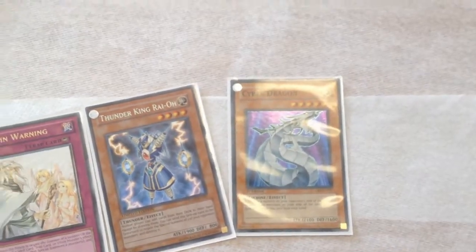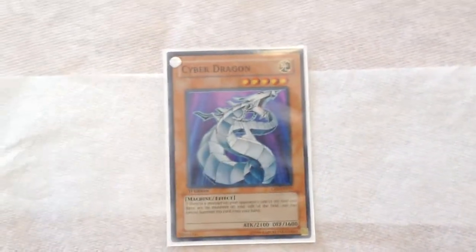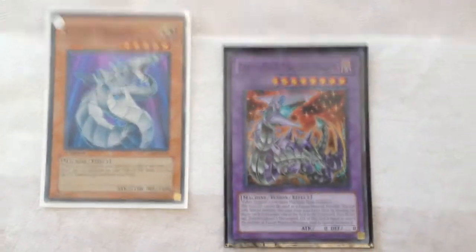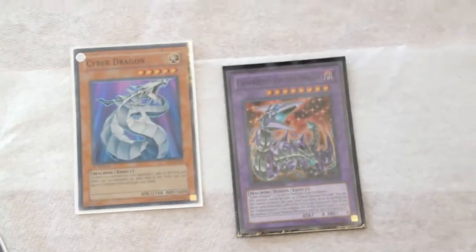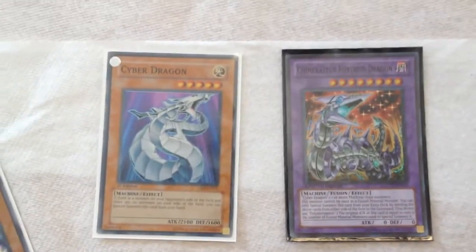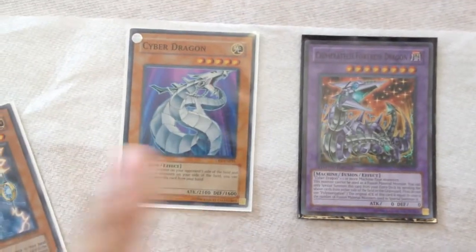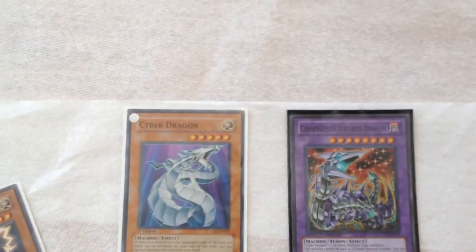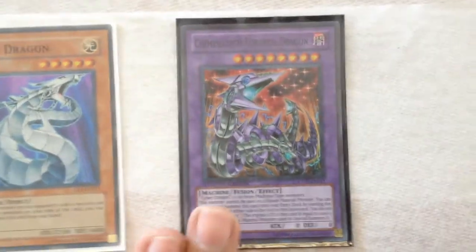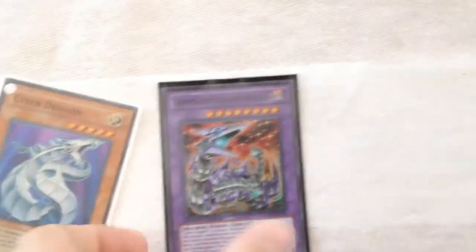Another reason which I think is amazing right now — and you may not have realized this — is that Cyber Dragon has a co-partner it loves working with, which is Chimeratech Fortress Dragon. If my opponent is playing any type of machine-type monsters, meaning any of the Karakuri monsters that are out there, I could special summon a Cyber Dragon, remove all their machine monsters from their field, and bring out Chimeratech Fortress Dragon — and this guy could get really big really fast. It also works against Gadget decks that people play here and there.